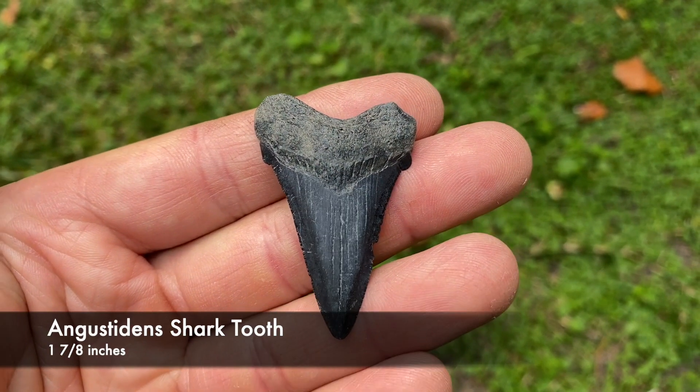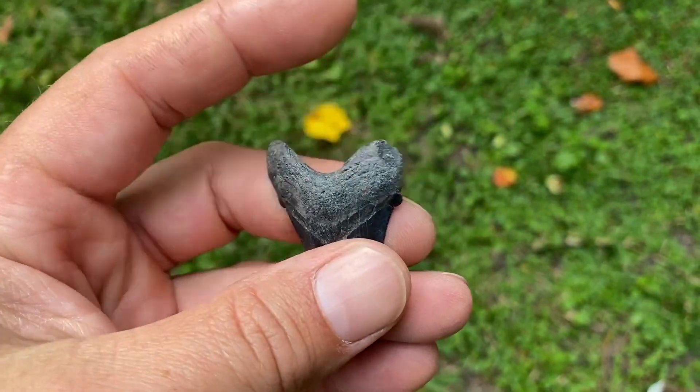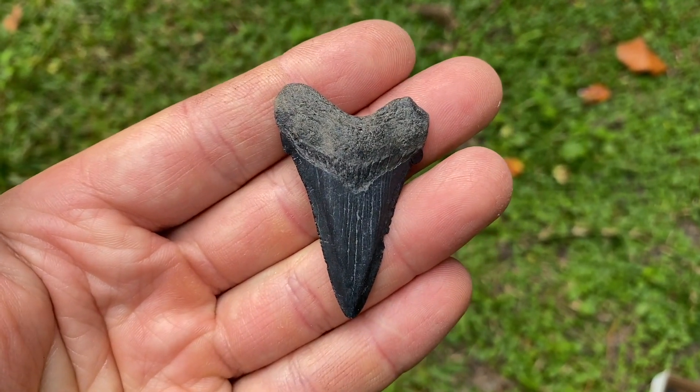There's an Angustidens — nice symmetrical shape, good color, just got a little ding on the root there. Otherwise it's a pretty nice tooth.